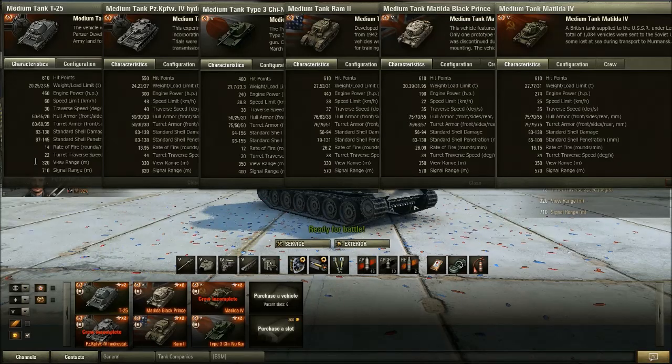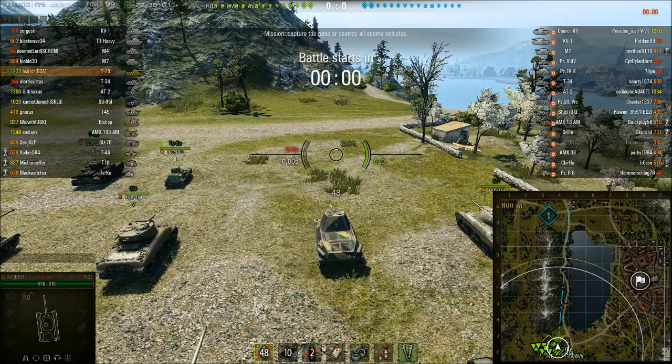Another negative for the T25 is its view range — only 320 meters, which is worse than any other Tier 5 premium medium tank. The Hydrostat and Ram 2 are slightly better at 330m, and the Chinakai, Black Prince, and Matilda 4 all have it well beaten at 350m. While it's a negative on paper, it's not that big a deal. 320 at Tier 5 is actually not too bad. If you equip it with Binocs, you can get over that magical 400 meters of view range, whereas coated optics only get you 32 extra meters.